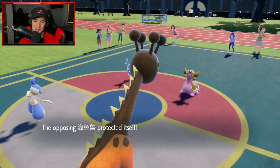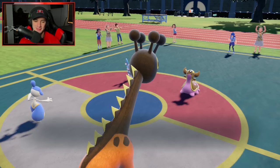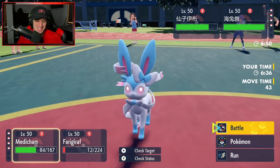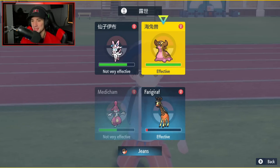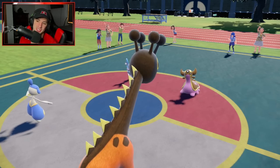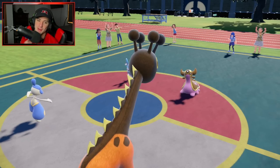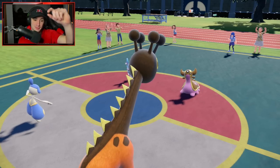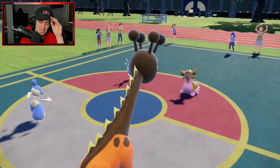High Jump Kick comes in — bang — and we're going to crash. Half damage to ourselves. Way too much damage, not cool at all. We're going to go for the same thing again — he's trying to waste out Trick Room turns. Gastrodon will probably take out my Farigiraf, but if I can land one High Jump Kick, I'll be happy. Then I can bring out Rabsca and use Revival Blessing.